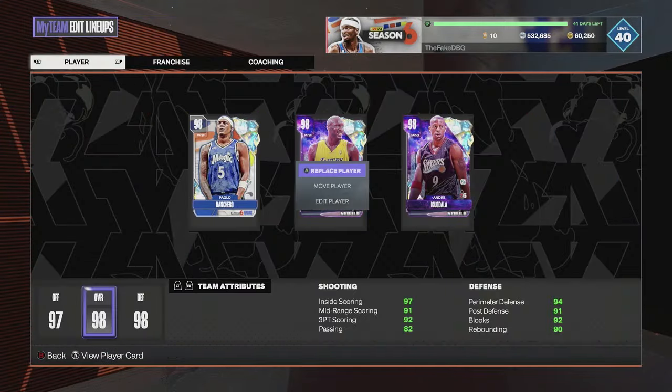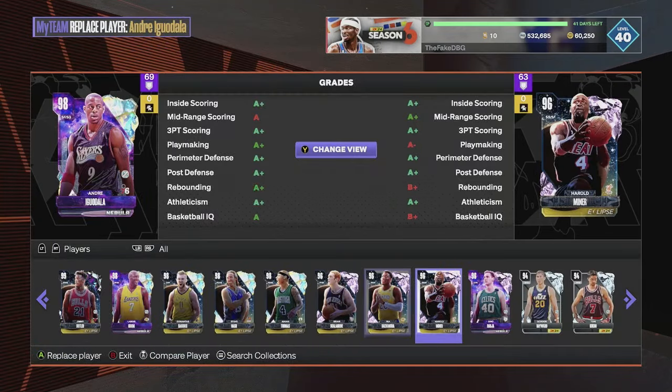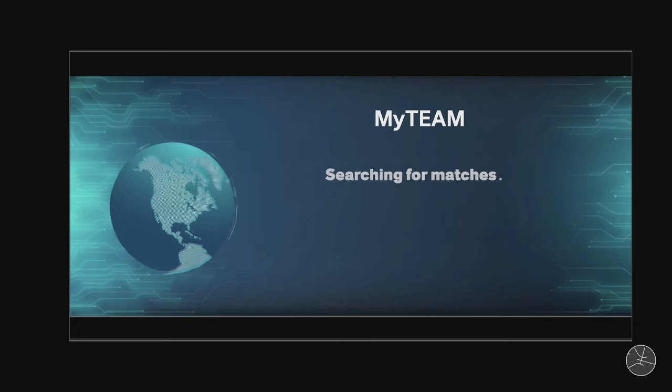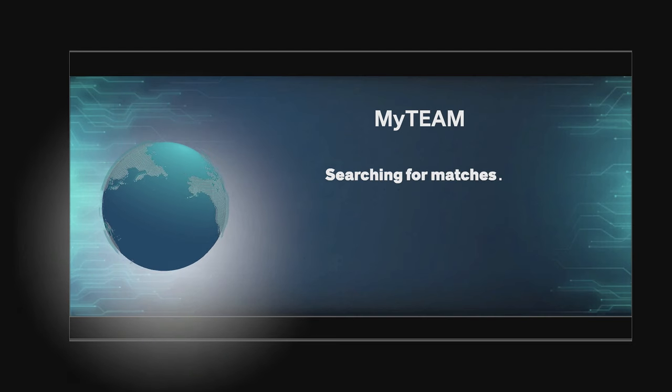So I'm going to play Paolo, going to play Shea, and I'm going to play the Dino fella. We pulled Dino — literally in our first game we got Dino out of the vault on this account. My housemates are going to have a damn god squad by the end of this.